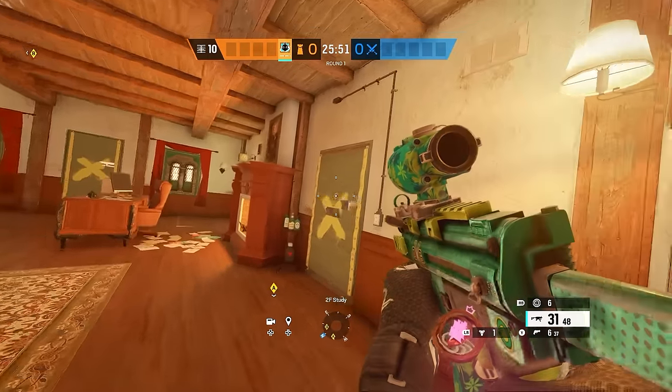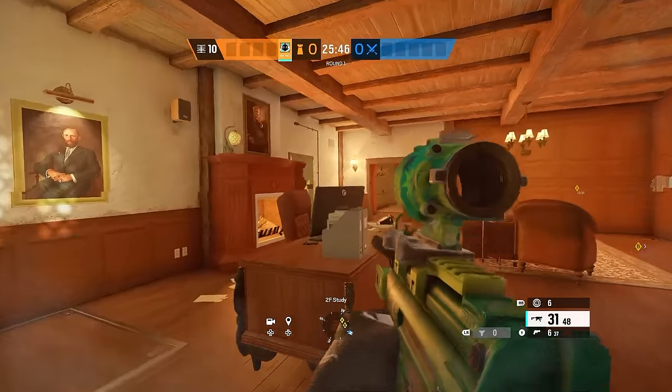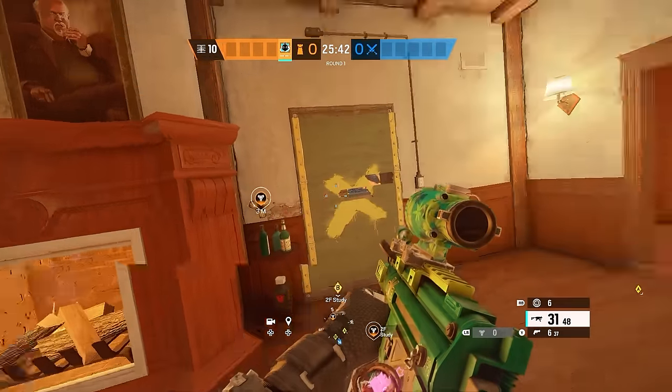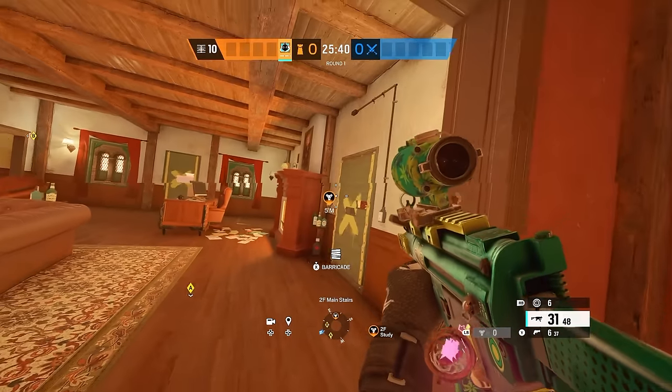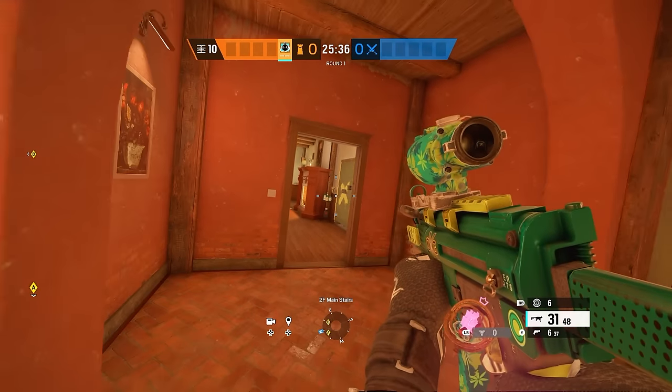For your next prox mine, you want to come over to that study door I was mentioning — put it like here. That way they can't shoot it from this window right here. If you put it on the right side, they're going to see it. But stick it right in there, and now they won't. The only ways it will be gotten rid of is like a Twitch drone, a Brava drone, or EMP maybe, but that's rare.